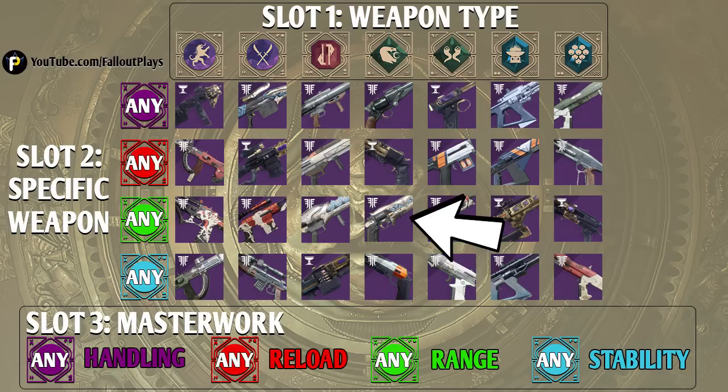The Waking Vigil — I wish I was more excited about this hand cannon. It is a 150 RPM hand cannon, which is an archetype I kind of like, but the problem is that the Waking Vigil has terrible range — one of the worst base ranges on any hand cannon in the game. I'm probably not going to go for it myself. Finally, we have the Probeena D — that is a 110 RPM hand cannon, meaning it fires very slowly but hits very, very hard. I can really only recommend those for people who play on mouse and keyboard, or for people on controller who are crazy.